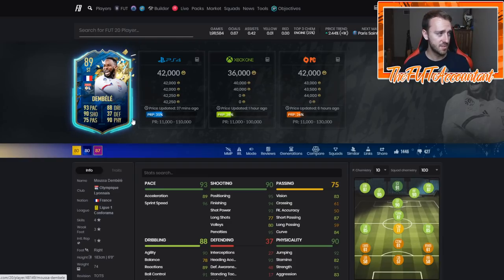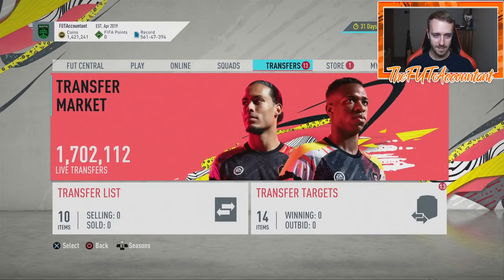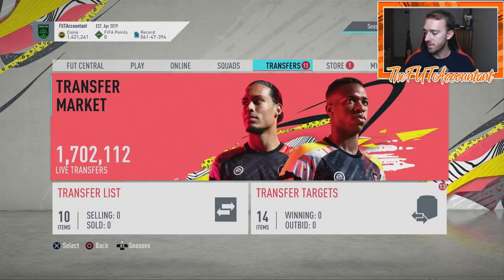So just keep your eyes out on some of that stuff. If you're trying to make some coins right now, stock your club with rare golds. If you think there's going to be packs, good luck with your objectives if you're still finishing those. We're just kind of sitting here waiting for Wednesday to see what happens with this preseason promo.